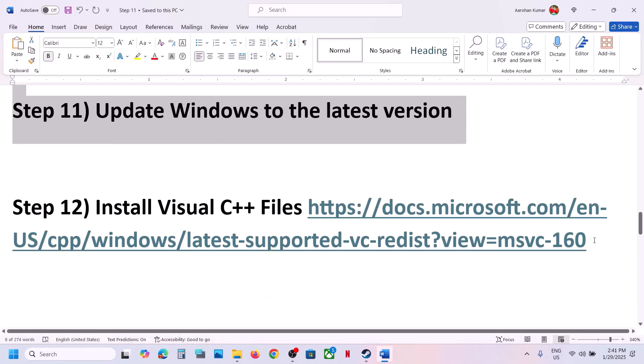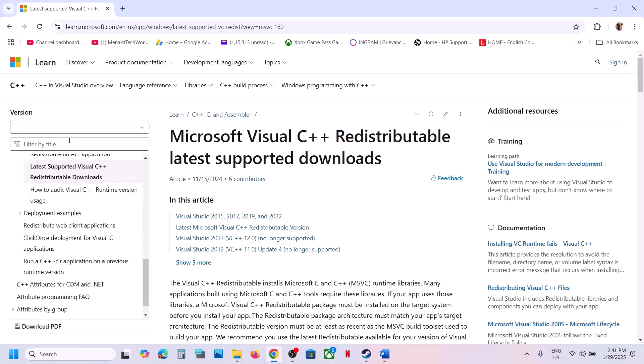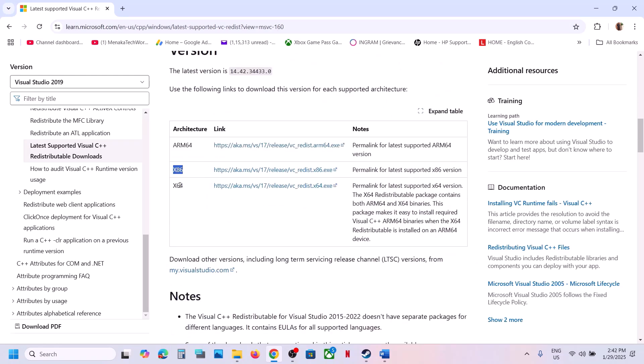The next step is to install Visual C++ redistributables. Copy the link provided in the video description and open it in a browser — it will take you to the Microsoft website. Scroll down and you will see Visual Studio 2015, 2017, 2019, and 2022. Download both the x86 and x64 files, then run each exe file.